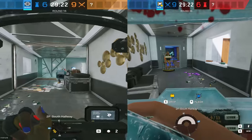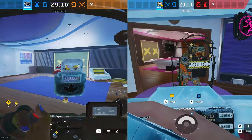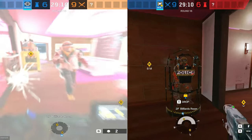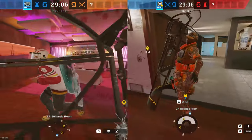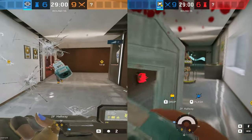Last but not least is the ultimate shield counter — Clash. Clash can constantly knock anyone's shield out of their face, completely shutting down any and all shield rushes. If I see a Clash on the other team, I'll swap off shield 9 out of 10 times for a Finka or a Nomad. If Clash is alone, shield operators can still beat most Clashes, but this almost never happens.